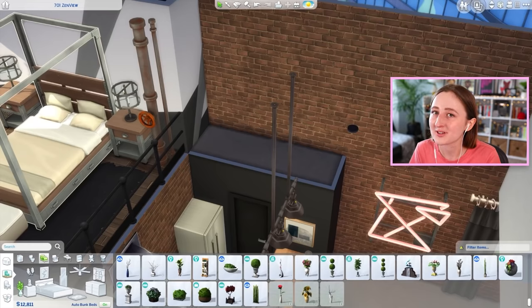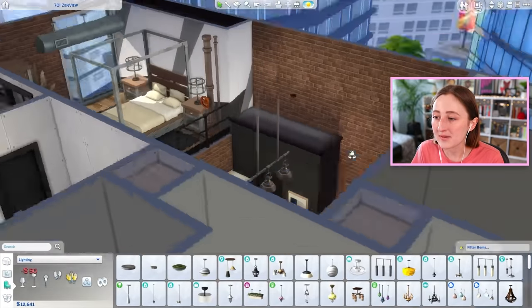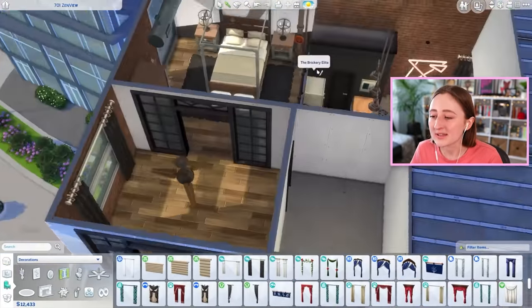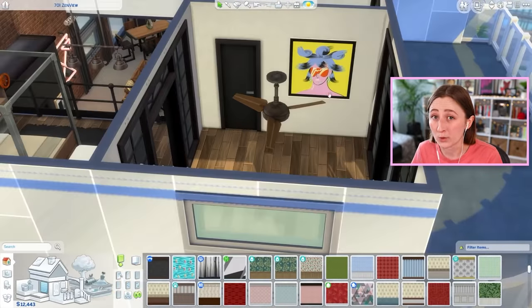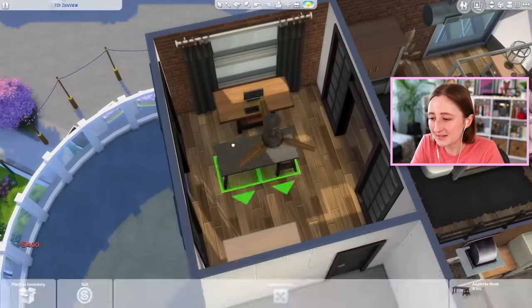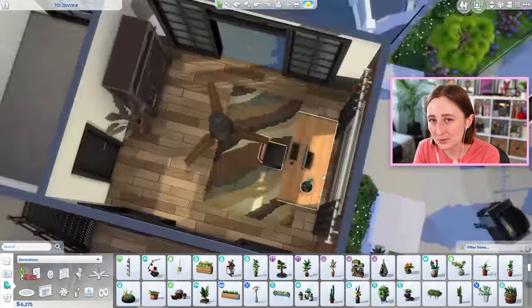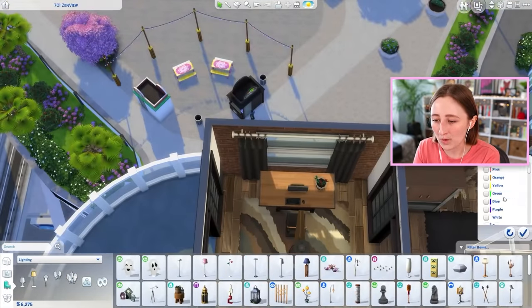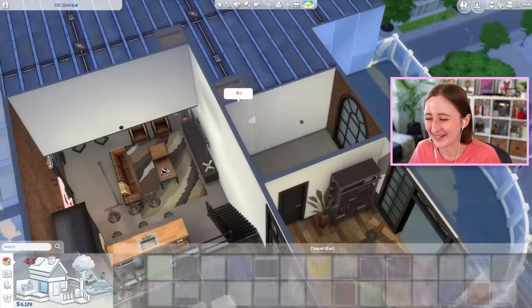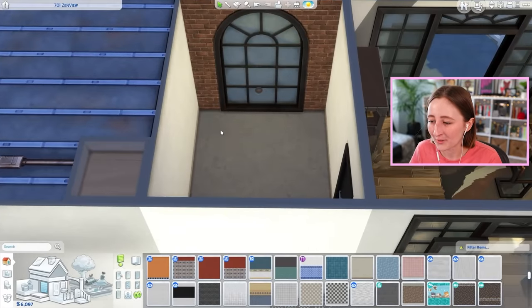If you wish to download this apartment, that's gonna be hard. It is on the gallery, but downloading apartments is not easy because we can't actually upload apartments to the gallery — you can only upload rooms. This is a million different rooms, so we have to delete the walls in between them so it counts as just one big room. You're gonna have to download this apartment in two separate parts. I'm sorry — that's just how apartments work in The Sims 4. And obviously you have to have City Living, otherwise it won't work.